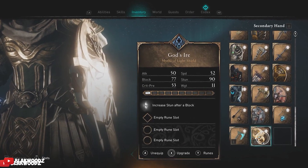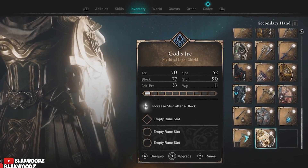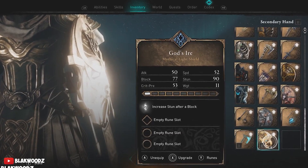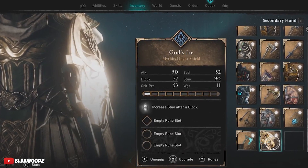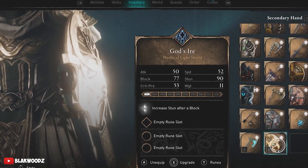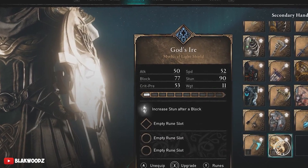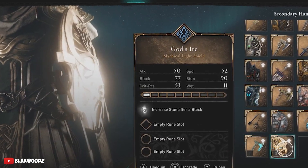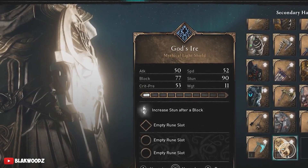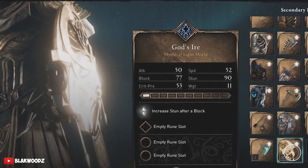The perks on the God's Ire shield are pretty cool — every time you block an enemy, they will be stunned and you can finish them off. This applies to almost every single block you do. Note that this is blocking, not parrying — parrying is different. Blocking is simply holding the L1 key, and every time an enemy attacks, the block will stun them and you can finish them off no matter how high their level.